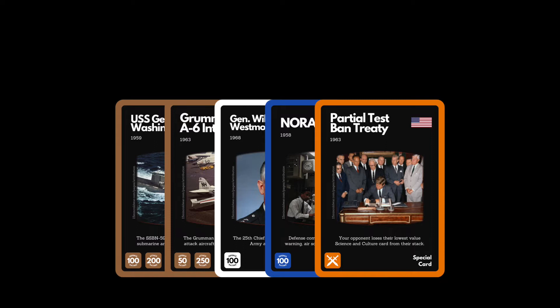During gameplay, attacks come from your hand and defense comes from your stack. The only exceptions are 3 of the special cards. During your turn you can attack another player using 1 or 2 brown military cards, lay down a brown, white or blue card as defense, or play an orange special card against another player.